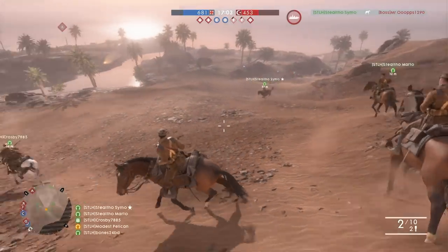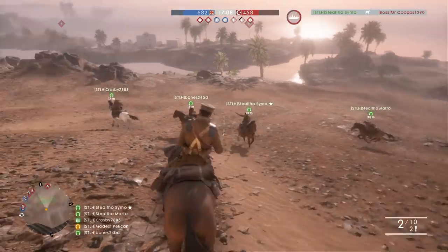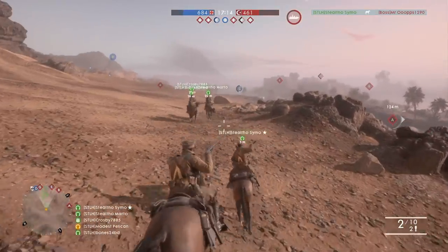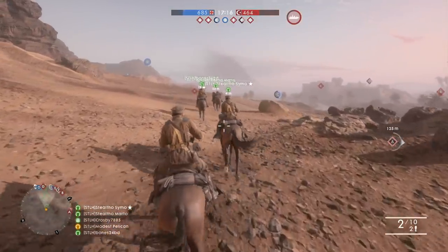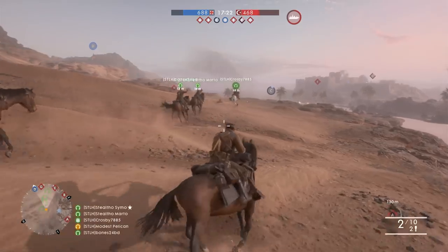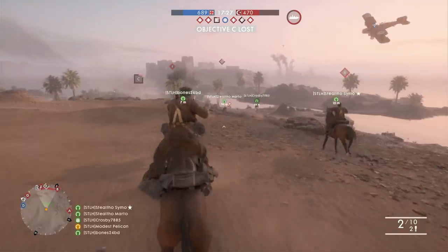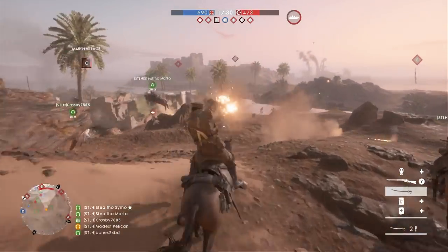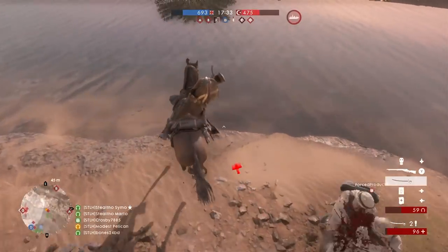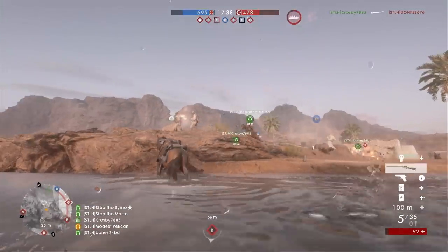This next strategy is called Galloping for Jesus and is basically where you get an entire squad of cavalry to charge into battle with the anger of Genghis Khan. Before we charged into battle we did a little bit of dressage to get the lads pumped up, then we stormed the sea flag and gave the enemy everything we had. It was pretty epic storming a flag with five horses, but honestly this did not work at all — my sword did no damage and in a panicked state I dismounted my horse and got shot in the head.